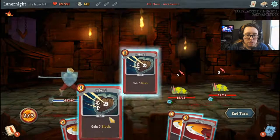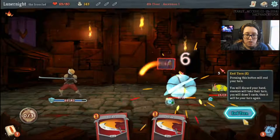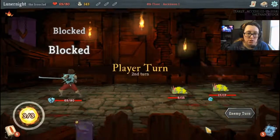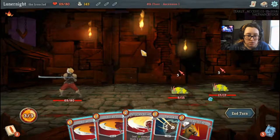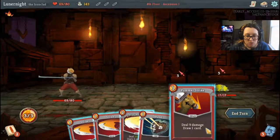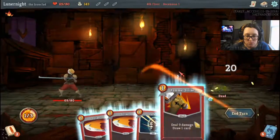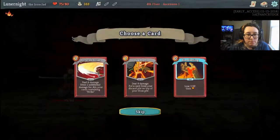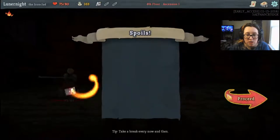I can see two Defends. Hit you — you're probably gonna buff next turn. Maybe not — straight up kill you. I can go for both of you. Another Perfected Strike, all right.